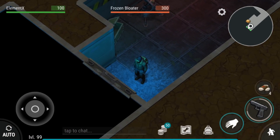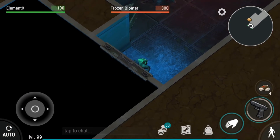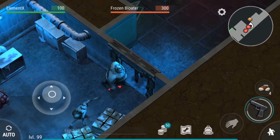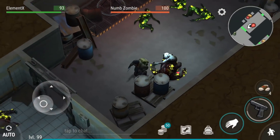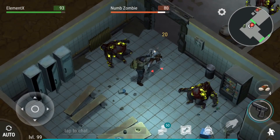In this room there's going to be 2 zombies: a frozen bloater and a numb zombie. The same applies here too — always kill the numb zombie first, and then the fat one.